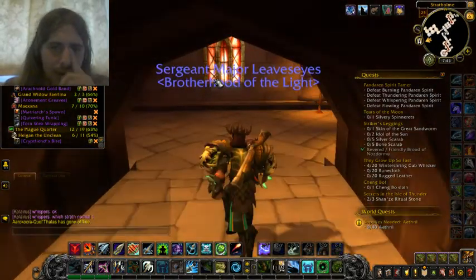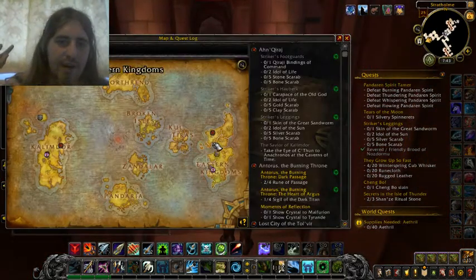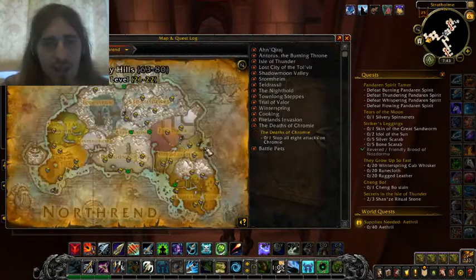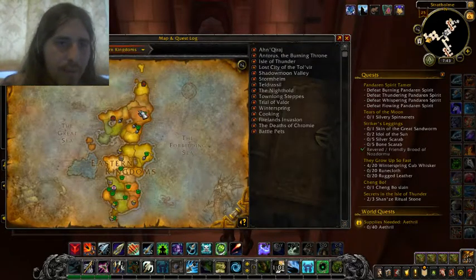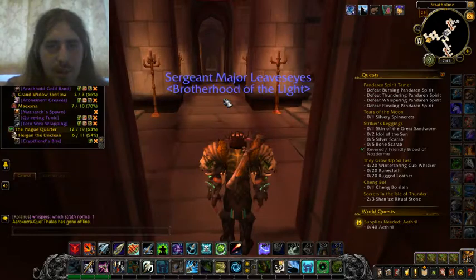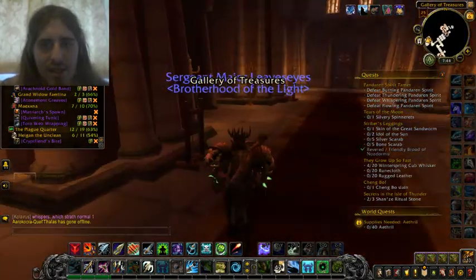If you run through this dungeon, it's actually so cool. Let me just quickly show you where Naxxramas is. Naxxramas is in Northrend, all the way right here. That's Naxxramas. Now, Stratholme lies here, and it's not very close to the Scarlet Monastery and stuff, but they're close together — which is actually three different zones and two continents. It's so cool.